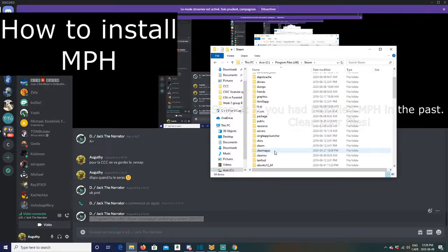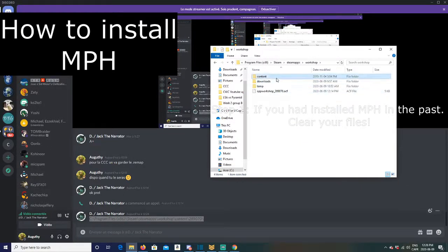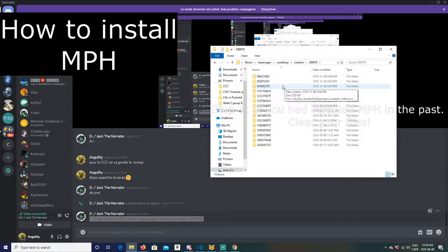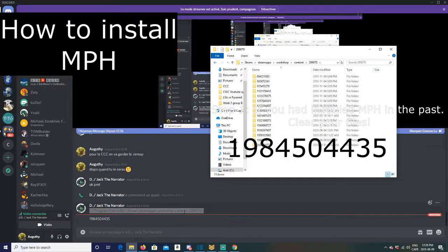Then go to SteamApps, then Workshop, then Content. You might have different folders here, but you want to use the folder numbered 289070 — that's the Civilization 6 folder. It's not very user-friendly since Steam uses numbers for games and numbers for mods. What you see on screen are all the mods you currently have installed. The MPH directory name is the one I'll give you.